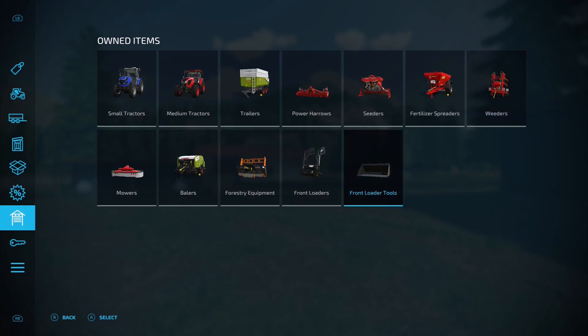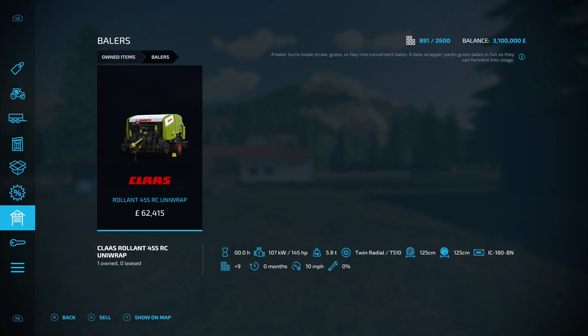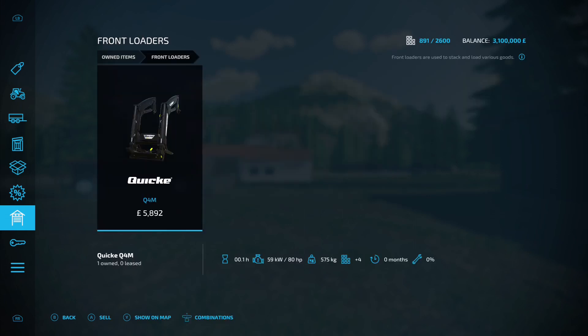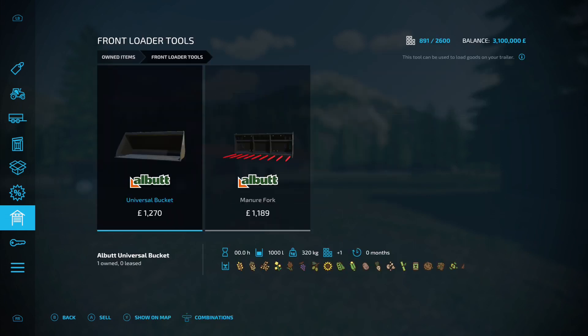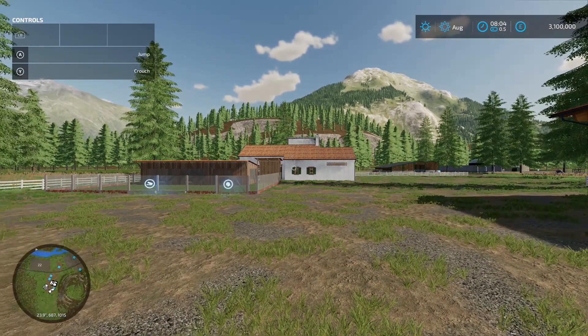On the weeders the Einbock Pneumatic Star 900 - we'll also do grass, oilseed radish and canola. On mowers we've got the Kuhn GMT 3123F front mower, on the balers the Class Rolling 455 RC Uni Wrap - that's the baler and wrapper combo. On forestry equipment the TMC Cancella TFK 200, on the front loaders the Quickie Q4M, and front loader tools: the universal bucket and the manure fork. That's not a bad set of starting equipment.